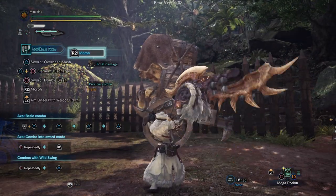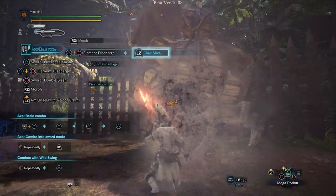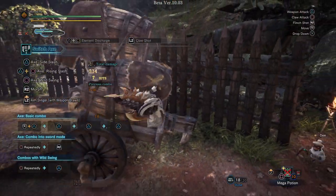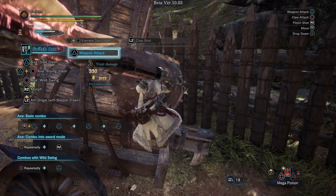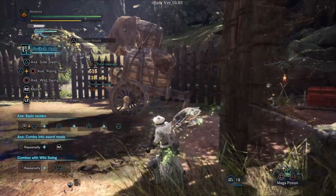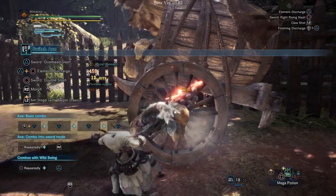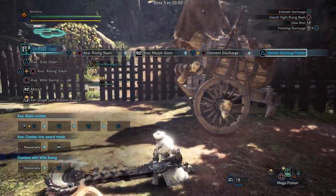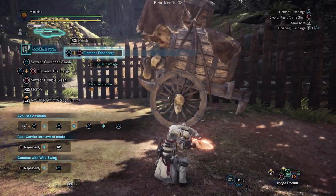The other changes are related to the elemental discharge combo. You can interrupt this move by pressing L2 for a claw shot. If your sword isn't charged you can latch on to do a weapon attack to create a weak spot, or use flint shot. You can of course just activate it like normal. If your sword is fully charged you can latch on and continue with Zero Sum Discharge for some nice damage.